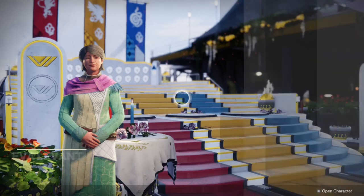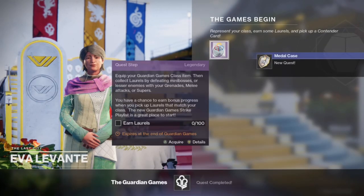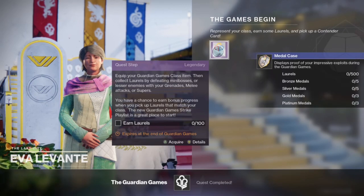Once you speak with Eva Levante, she will give you a medal case and then she will give you a quest step that you have to complete by earning 100 laurels.